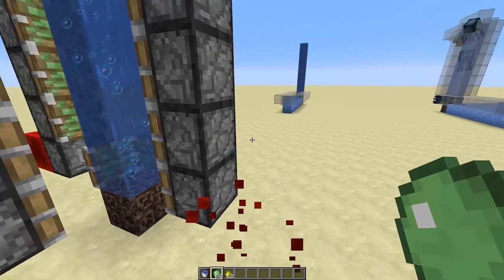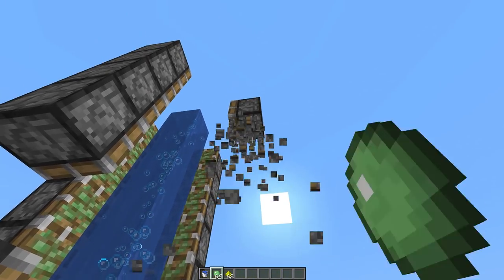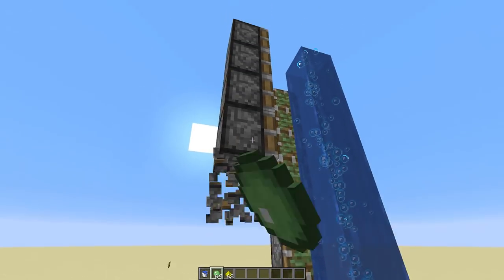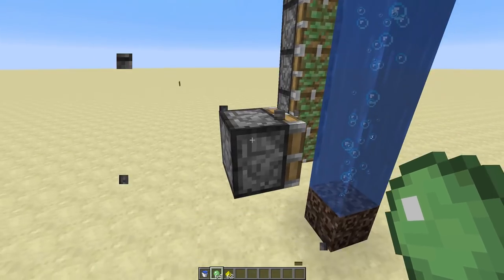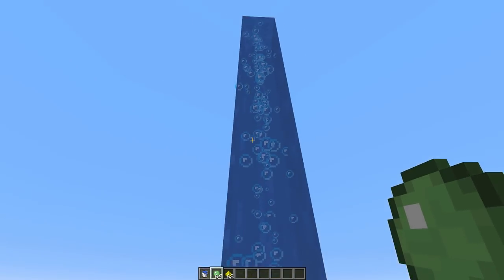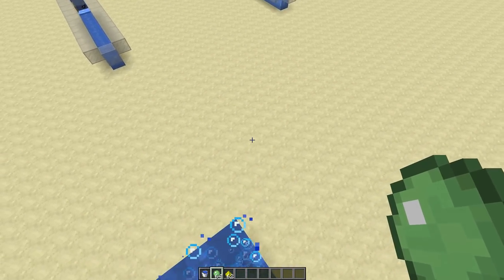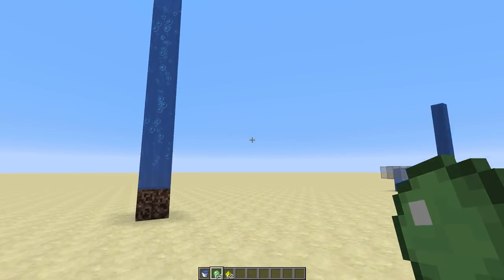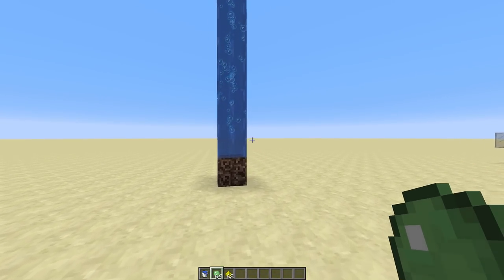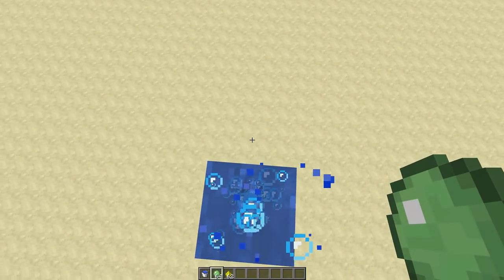By the way, these water column things are also super nice elevators — I'm probably going to do a little video about them. I did some testing lately, you can make some really cool stuff. These water column mechanics are definitely interesting. This is update-proof as well, and it works to swim up in it, so you can also have free-standing elevators in your base — if you walk in there, it pushes you up fairly straight and nice.